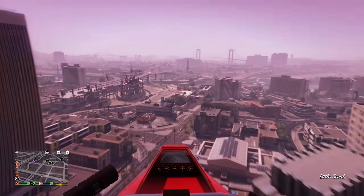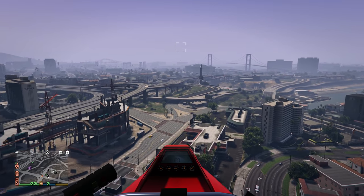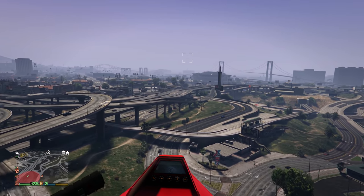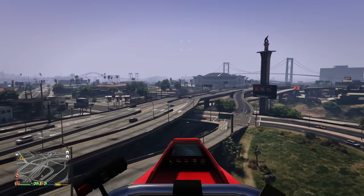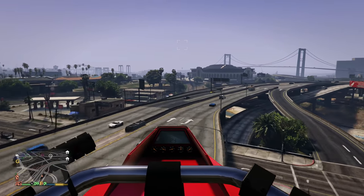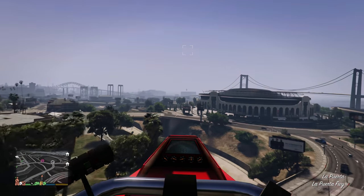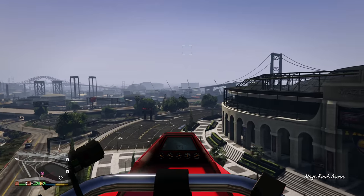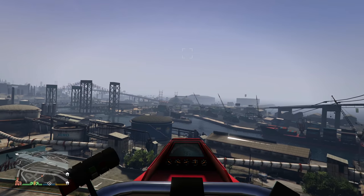To do the boost recharge method, lightly let your finger off the accelerator while also holding down the right bumper to retract the wings. You'll be flying at roughly 122 or 123 miles per hour, which is still a lot faster than normal on the Oppressor Mark 2 which is only 108 miles per hour. Then once you hit that rocket boost you're hitting speeds up to 150 miles per hour, so this method is also pretty great.